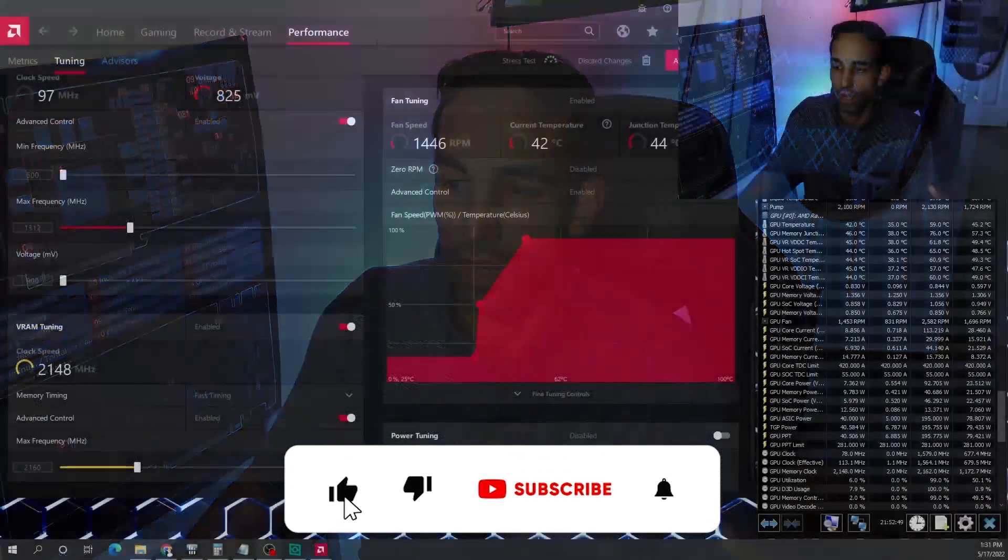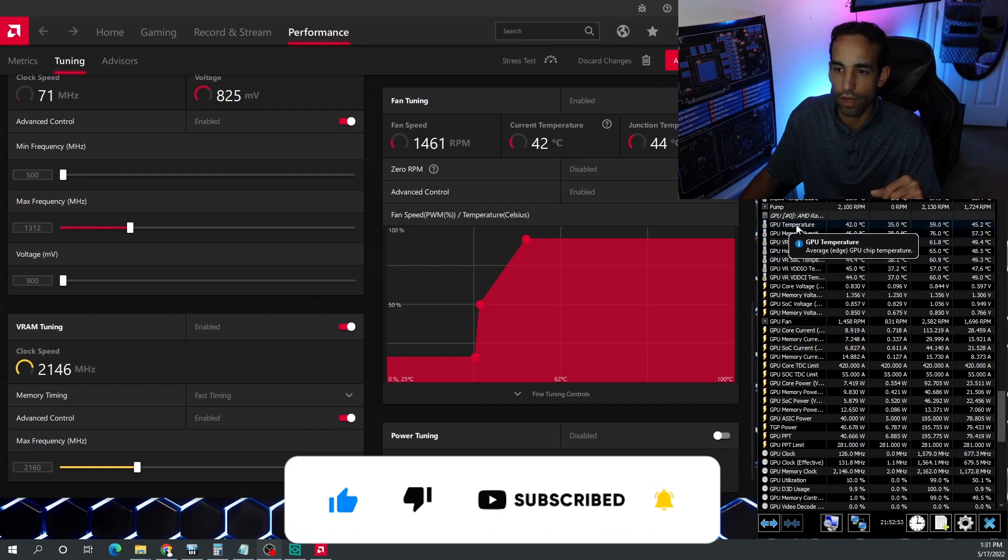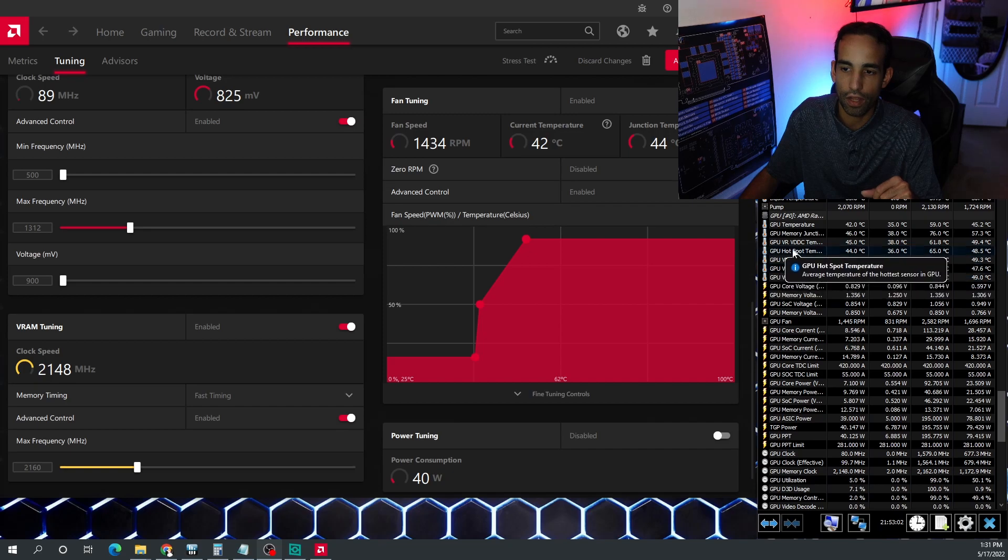Even with modding, the thermals have stayed quite good. For example, the GPU core temperature never made it above 60°C, the memory junction was 76°C at the highest, and even the hot spot was 65°C. The only time I've seen the hot spot get really up there was during heavy workloads like gaming or TimeSpy benchmarks — we've seen it climb above 80°C in that range. But thermals look good; it seems like it has plenty of headroom that just hasn't been unlocked yet.